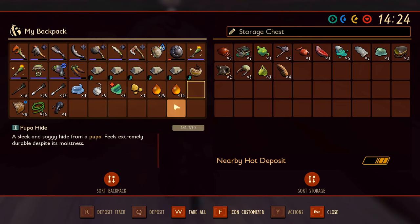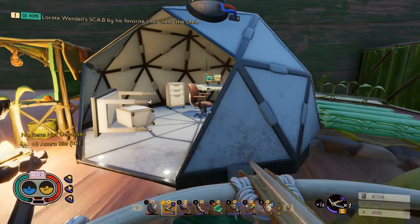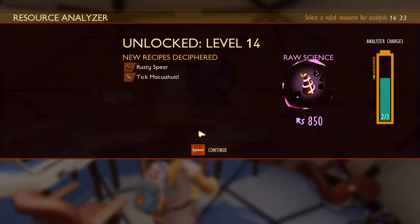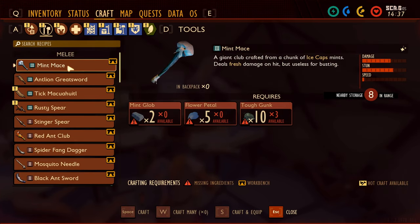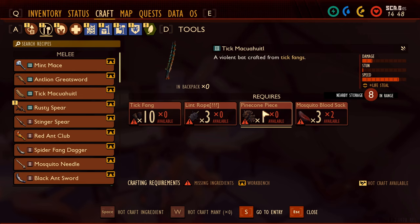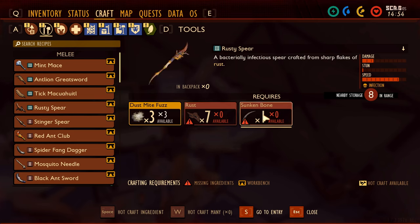Pupa hides we can put in here for now. There's sap in here, acorn bits — actually acorn bits are food, so they stay in. Let's analyze this and we get nothing. Tick rusty spear — that looks like a tier 3 spear we unlocked. This is a violent bat crafted from tick fangs — it has a life steal attack. I know what life steal is, but how much is it? I should also find some pinecone pieces — wait, this is already analyzed, so at some point I did get some pinecone pieces. Rusty spear takes rust and sunken bones — we can get those — and it creates an infection.